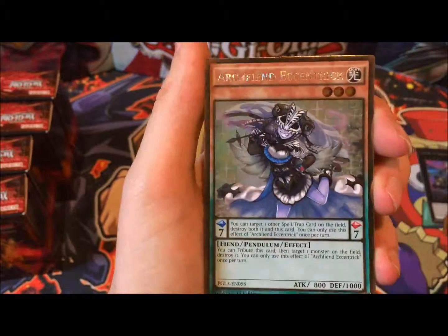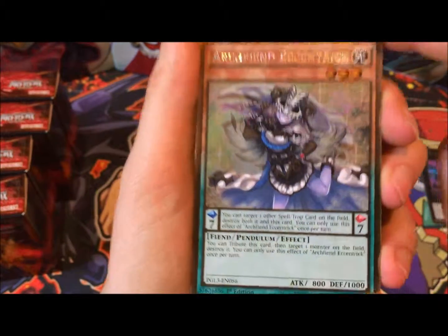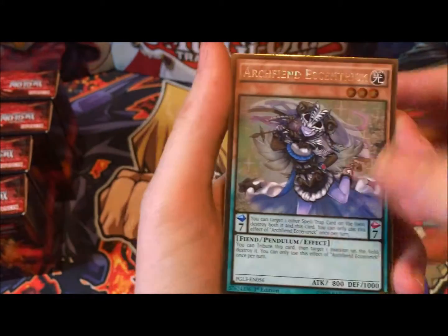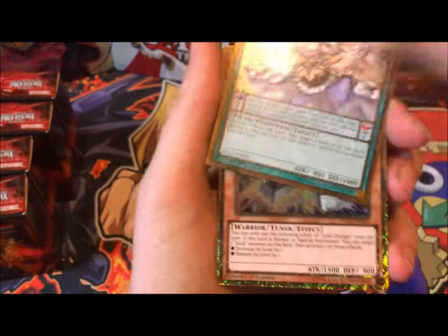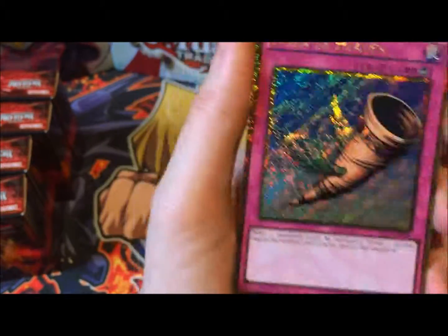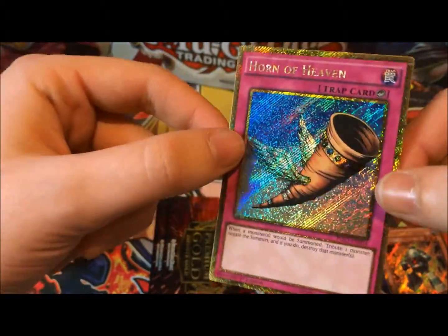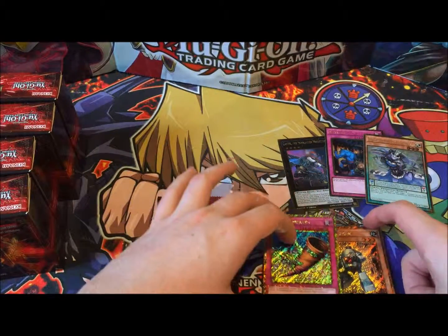Archfiend Eccentric from the first pack — that is amazing, I'm not going to lie. That is one of the most utilised cards in the set and it's only gold rare. Gold Secret: Junk Changer, really shiny. And a Horn of Heaven — that's one of the cards I wanted. I would just quite like to get one of each of the horn cards; they seem like a nice set to have.